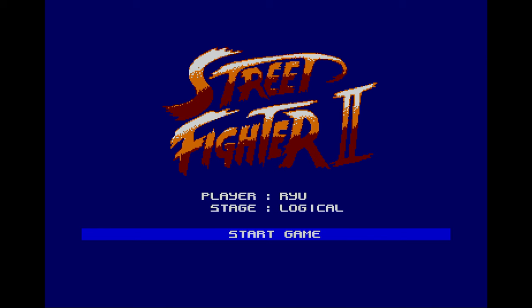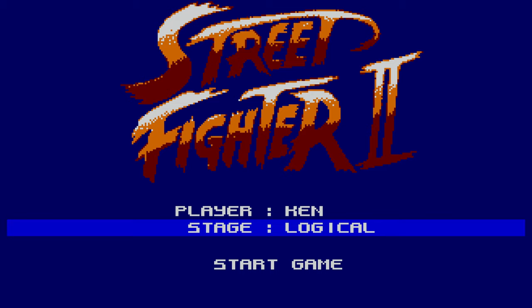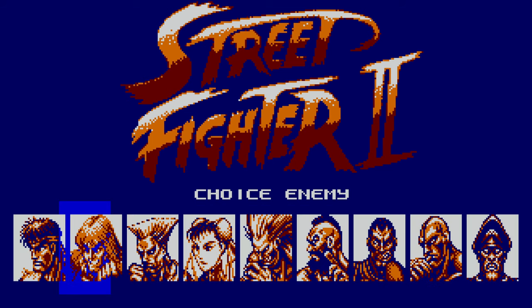Let's start with the main menu. You can choose only from 4 characters instead of 8 — Ryu, Bison, Guile and Ken. Then you can choose if the stage you're going to be fighting in is random or you can play in the character's own stage. I don't understand why this option is even there. Then you can choose who you want to fight against — though what's happening on screen can't really be described as fighting.